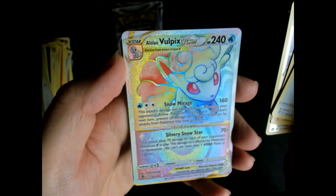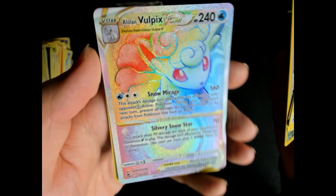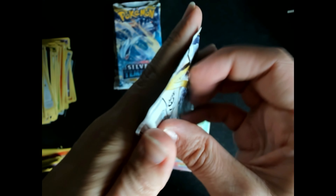Alolan, Alolan Vulpix Vstar — amazing card, amazing hit! Let's put it together with Lugia. Cool cards, great value.